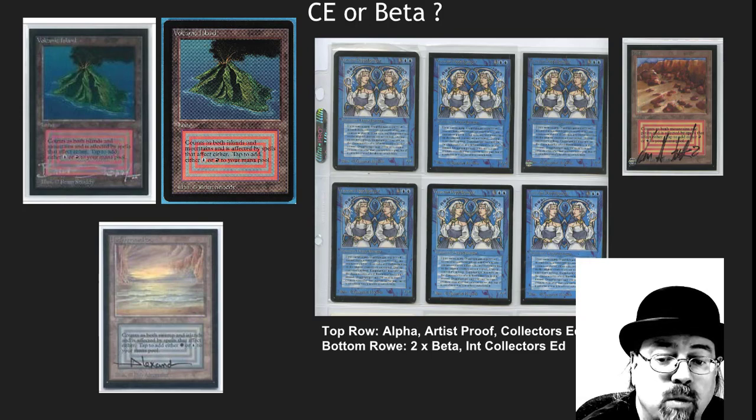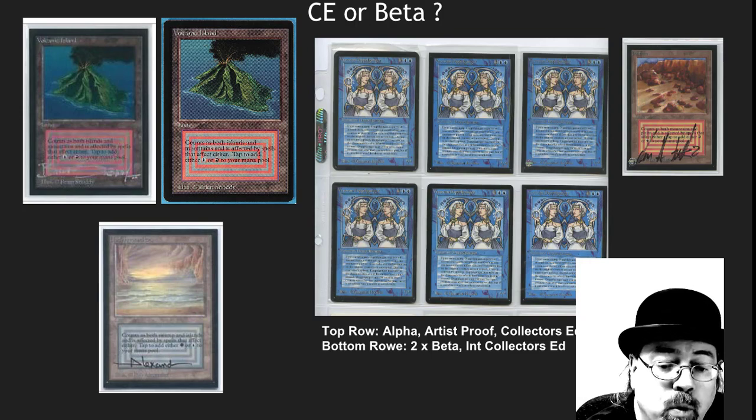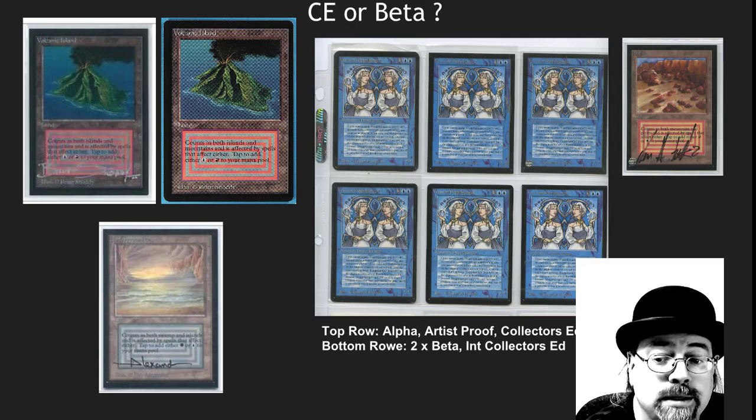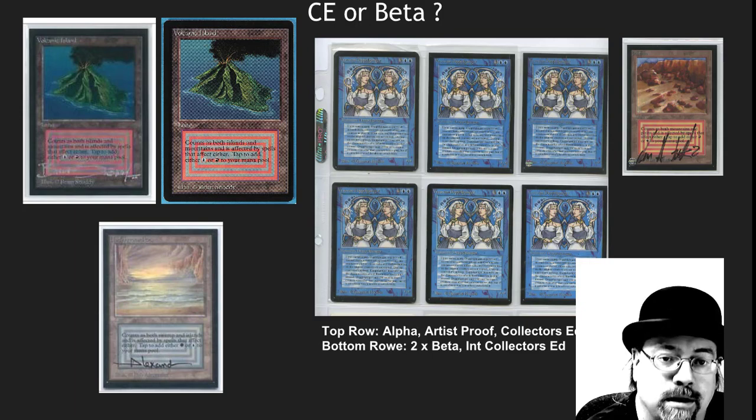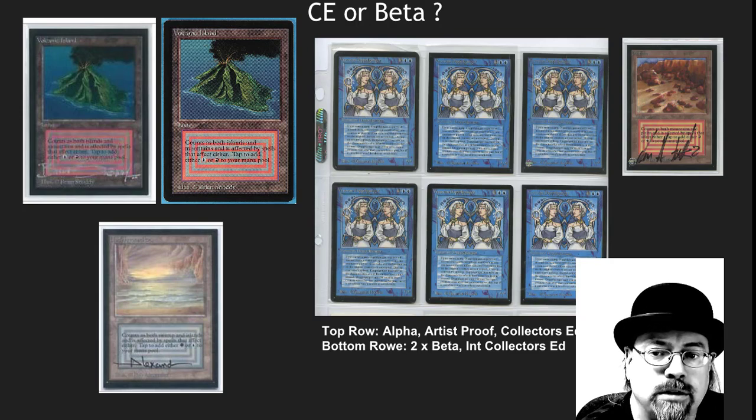Even Alpha cards were looked upon very poorly for a period of time because they would stand out in tournaments and some tournaments wouldn't let you play them. The Beta cut for a long time was the premier cut in Magic the Gathering. The fact that later artist proofs have that rounded corner has helped them a little bit, but they weren't that big of a collector's item until just recently.